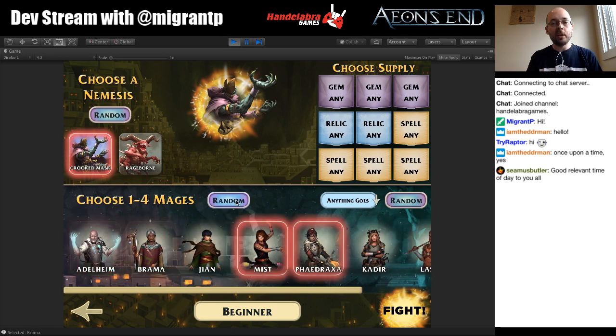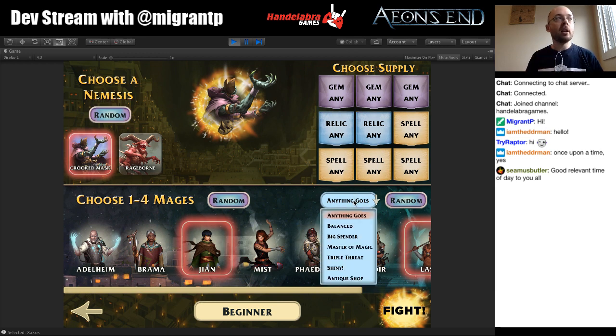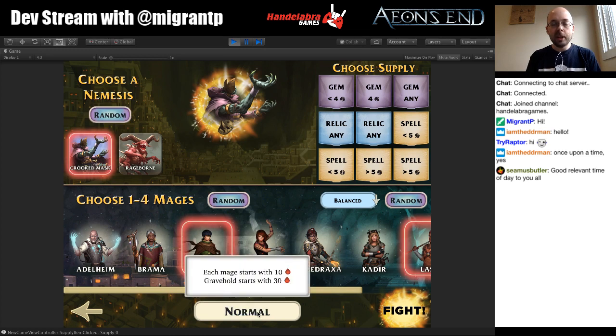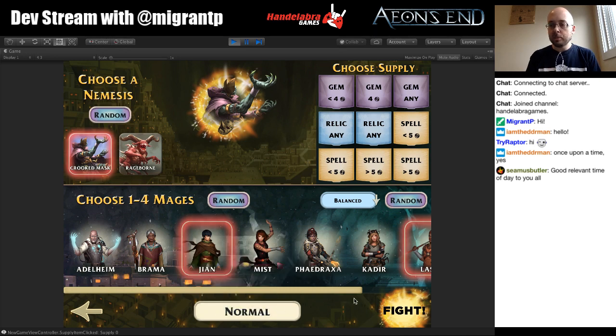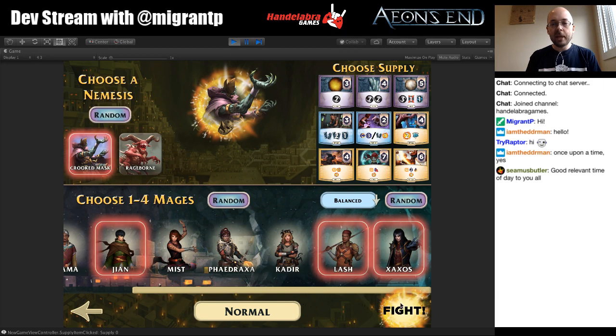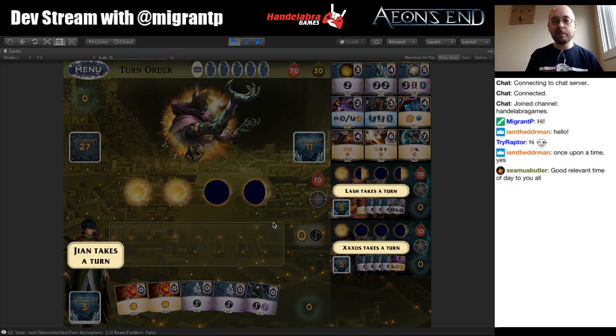The first time you hit randomize it will pick a random number of mages and then keep that same number. If you'd like to play with two mages you click two, or three you click three and hit random again. We also have a way to randomize the supply using the market setup cards that are part of Eons — a Kickstarter bonus. You can choose a different setup and hit random to randomize within those parameters, or just pick exactly the supply you want. We also have difficulty level selection: beginner, normal, expert, and extinction. Let's choose a random supply and jump in against Crooked Mask.